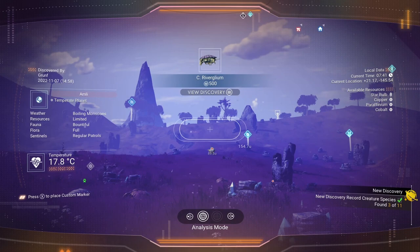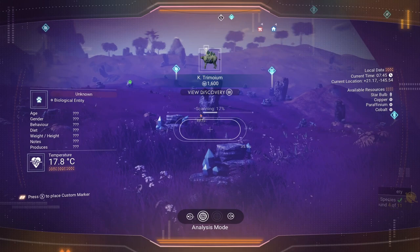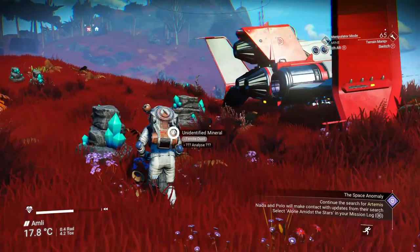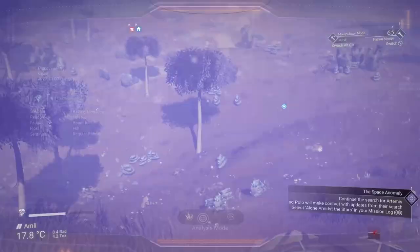Now it's a biological entity. As you can tell, there are a total of 11 biological species on this planet, and I'm set on scanning every single last one of them. Usually those entities and biological fauna will be spread out between different biomes.